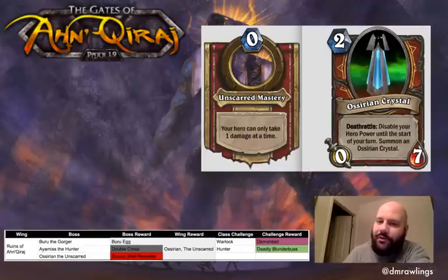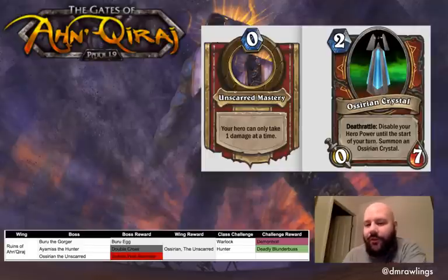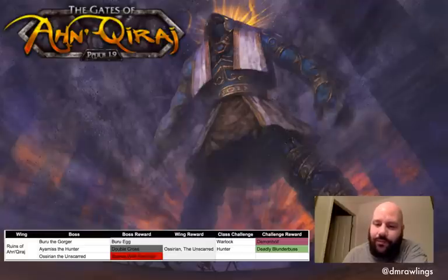On Expert mode, instead of Unscarred Mastery you get Unscarred Supremacy, where your hero is immune — so you can't do that chip damage every single turn. And of course, when you beat it, you get some kind of awesome reward, which I'm about to pull up right now.